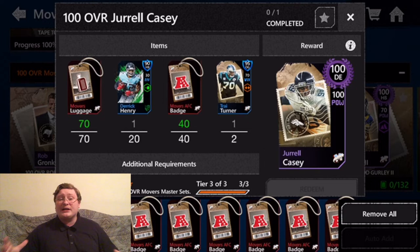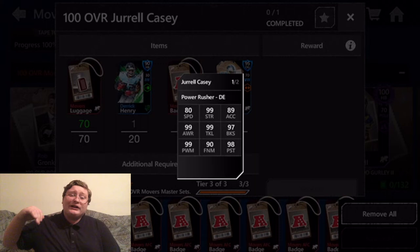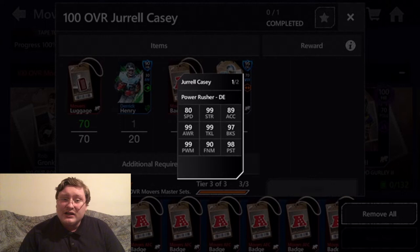Let's jump into his stats and see just how good the 100 overall NFL Movers Jarrell Casey is in Madden Mobile. Jarrell Casey is a power-rushing defensive end, meaning he's going to be an incredibly powerful player. We're looking at high strength, high block shedding, high hit power — this is going to be just an amazing card all around.